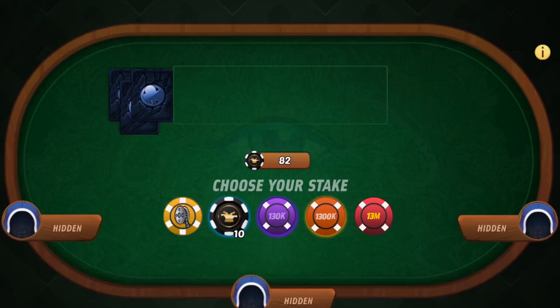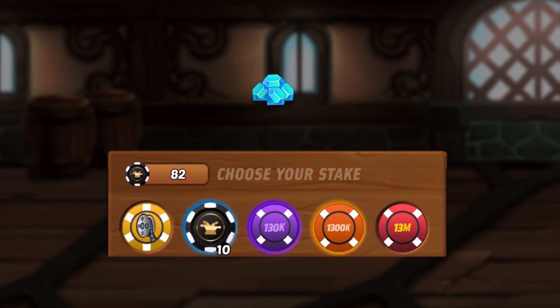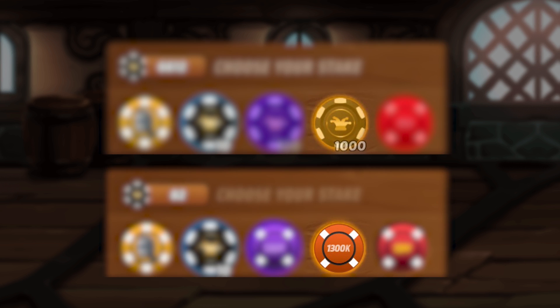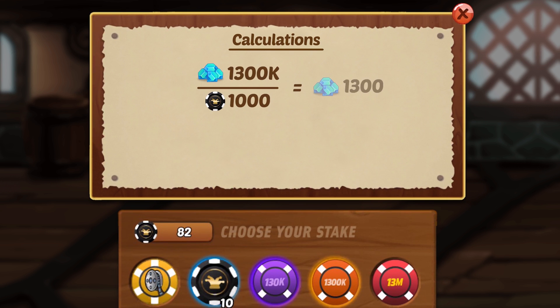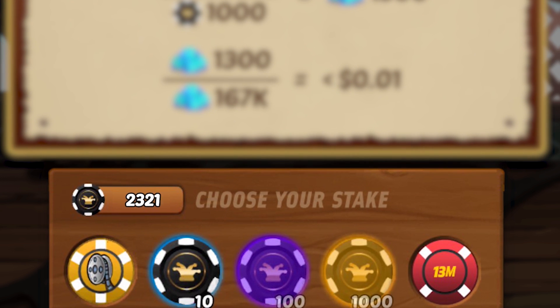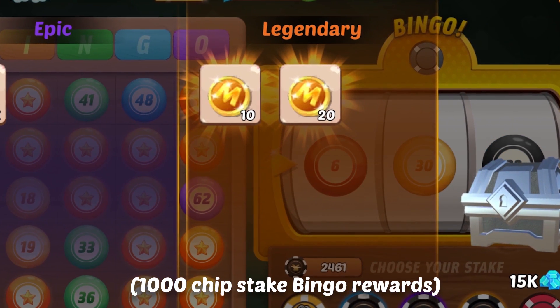In number 12, we have the casino chip. When entering the blackjack, poker, roulette, or slot bingo buildings, we can spend gems to access certain stakes of these minigames. We can see that in order to access a 1,000 casino chip stake, we need to spend 1.3 million gems. From there, we can basically calculate that the value of our casino chip is worth 1,300 gems, which is less than 1 cent. Since casino chips are so cheap, you'll easily find yourself racking up a ton of these quickly. Although they are extremely cheap, you can still win some absolutely insane rewards from the really high stake games, if you're lucky of course.